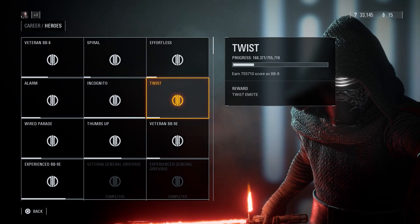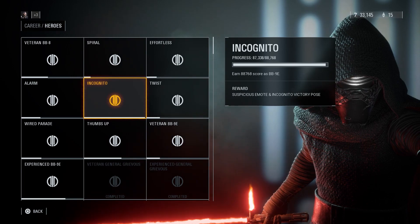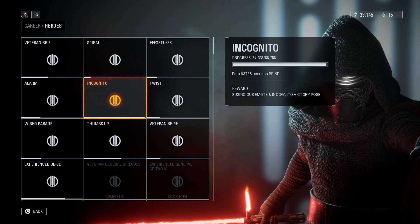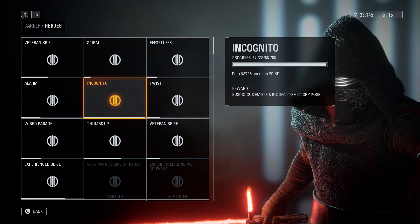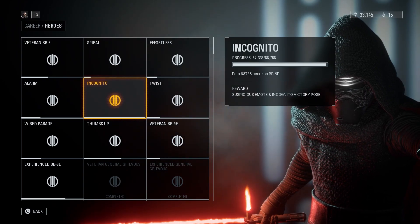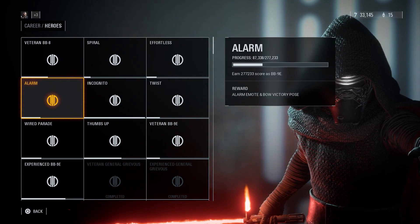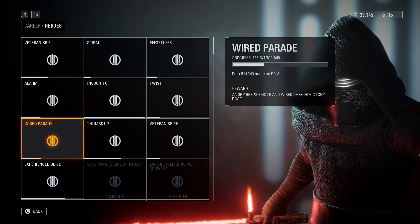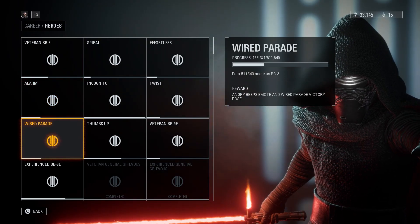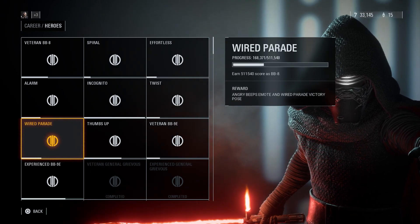For the Twist emote for BB8, you have to earn that much score. Then we have the Incognito, which is the suspicious emote, and the Incognito victory pose for BB9E — you have to earn that much score. You also have to earn the Bow victory pose.